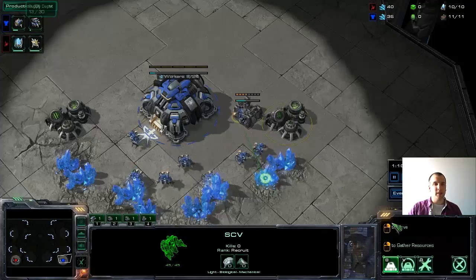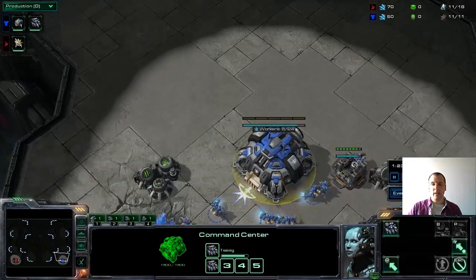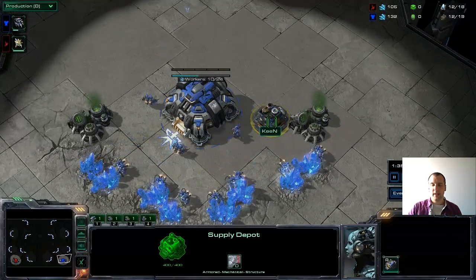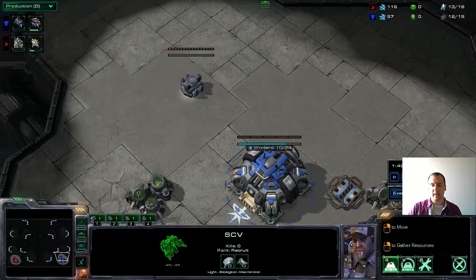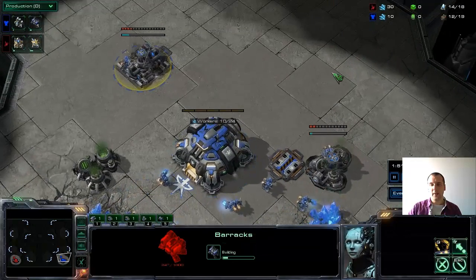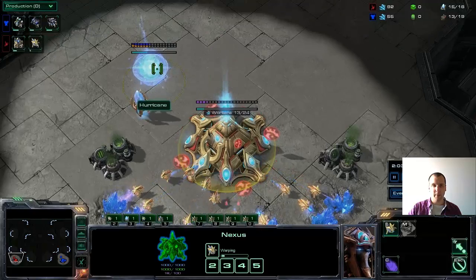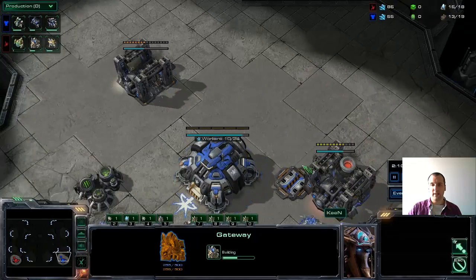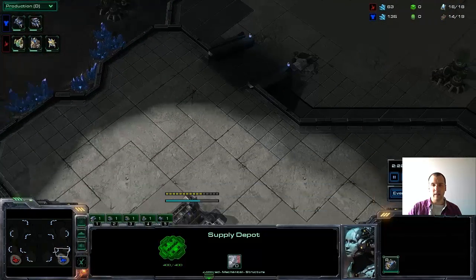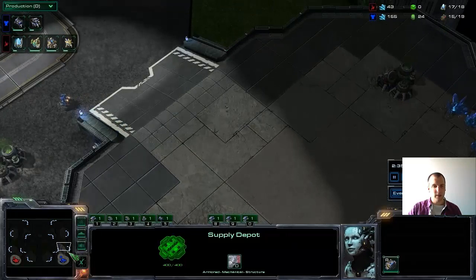We see a pylon coming up and a supply depot — pretty standard stuff. We're going to see the standard gateway, and no wall-off here, which is surprising. We do see wall-offs in all kinds of games, so normally they wall off. The thing is, you don't wall off as Protoss because you don't really care too much about it — you want maneuverability with your army. If you think you're going to be the aggressor, you might as well wall off so people can't rush in with zealots. You can remove the wall by lowering the supply depot and flying away your building, giving you full range on your ramp.